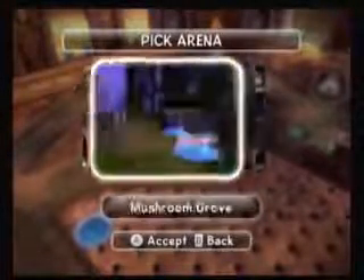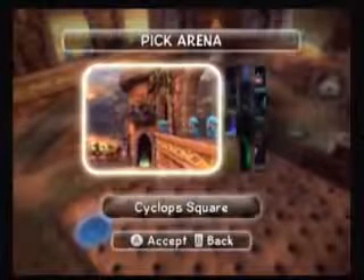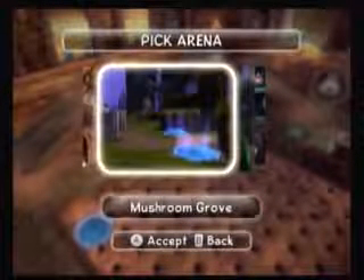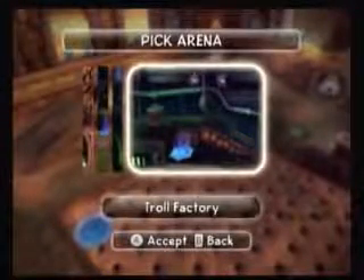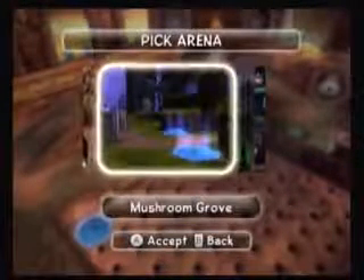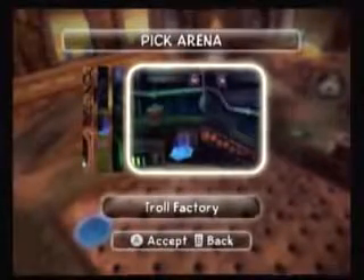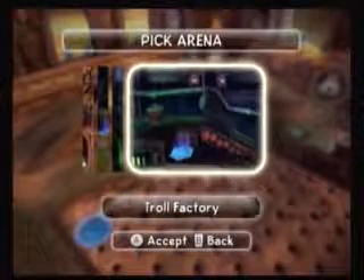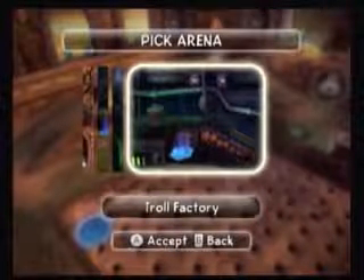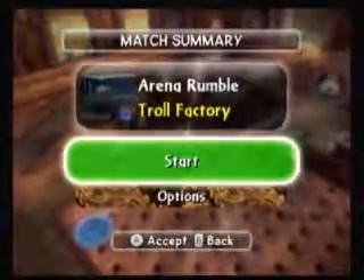So we've got Cyclops Square, Mushroom Grove, Aqueduct, and the Troll Factory — those are your four arenas to pick from at this point. We'll go ahead and try the Troll Factory; we've never actually played there yet. And we'll start.